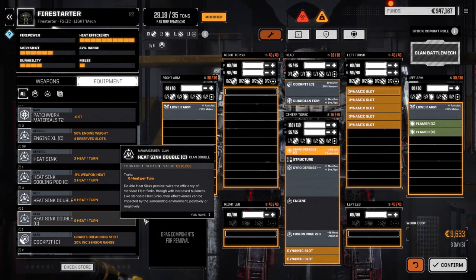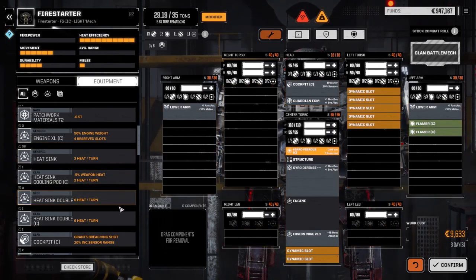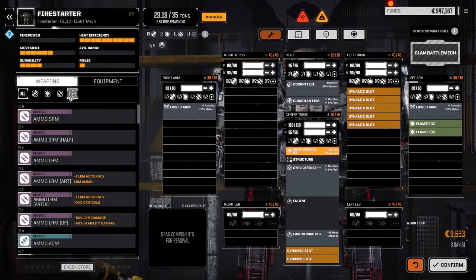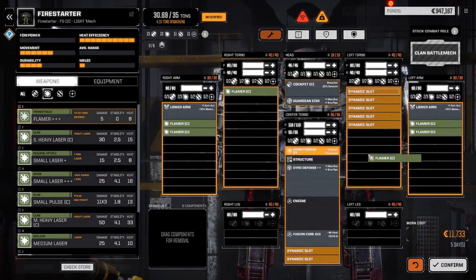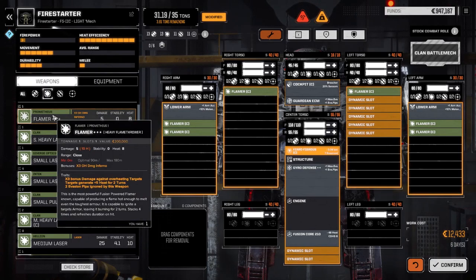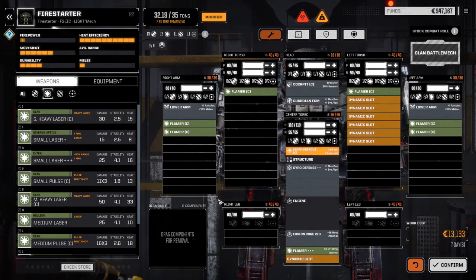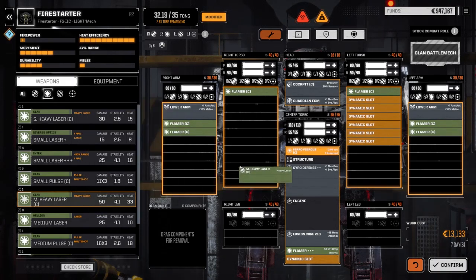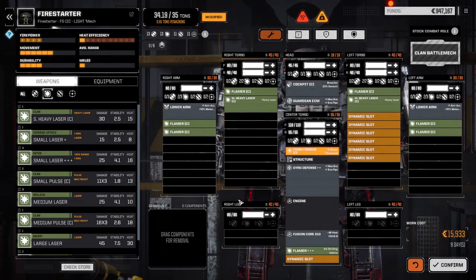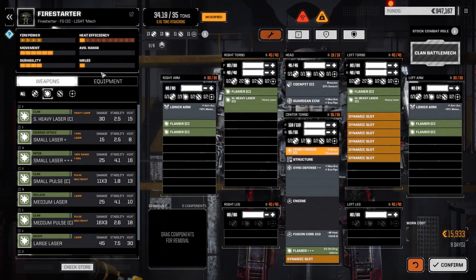I'm thinking about pulling the clan double heatsink kit out because these flamers don't generate that much heat — six each. Let's move into weapons. We've got four more clan flamers and a Flamer Triple Plus we can add. If we really want to be sadistic we can add a couple of medium heavy lasers as well, though that gives us no heat efficiency of course.